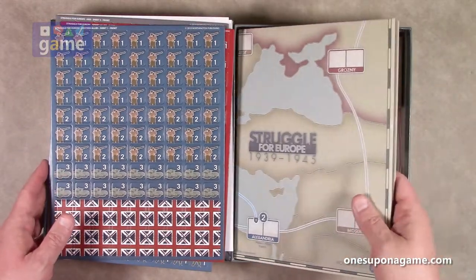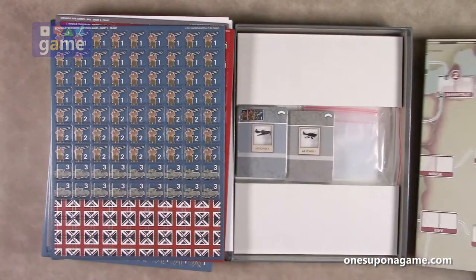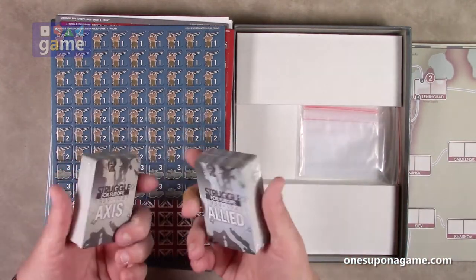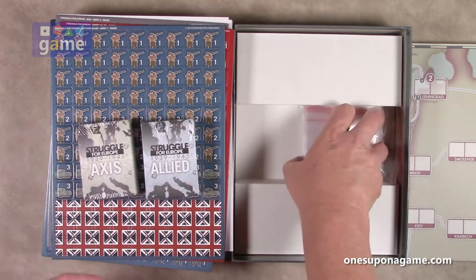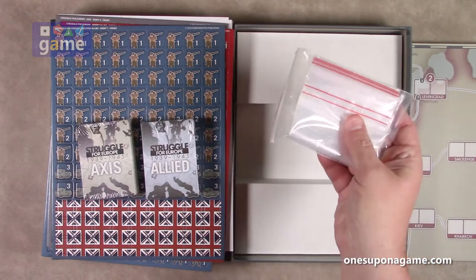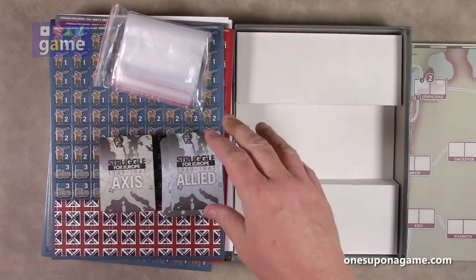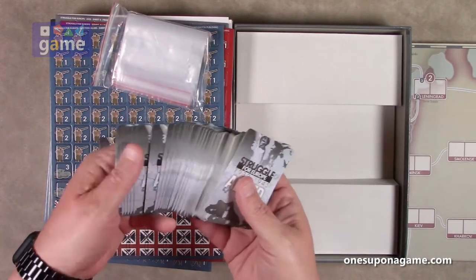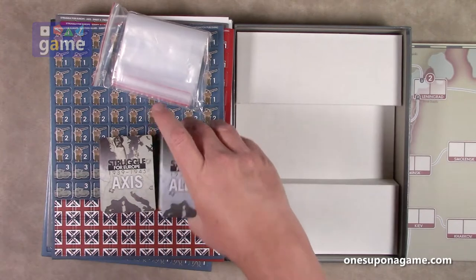So four sheets of counters. Then we've got our big game board — we'll open that in a little bit. We've got two decks of cards, Axis and Allied, and probably some more cards in here. And then some bags for sorting your counters. Let's take a look at the decks of cards. We've got the Allied deck and it is actually larger than the Axis deck.